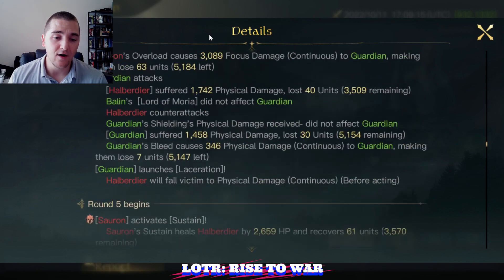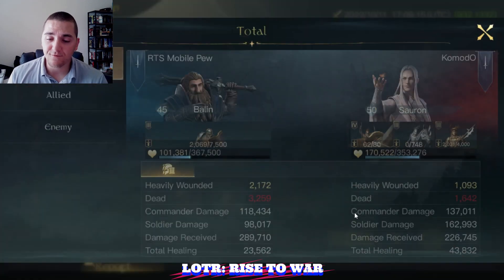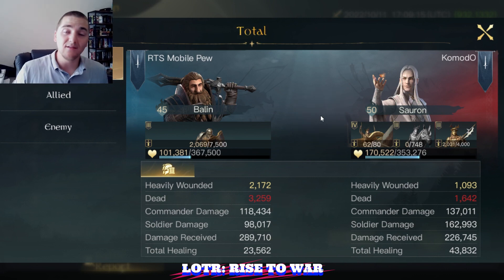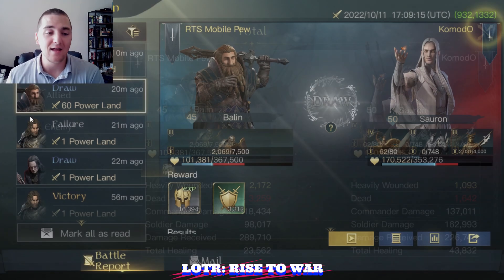The Halberdiers are continuing to chunk away. It was a good fight with a lot of back and forth. Sauron was able to disable two heals in round three — that is 10,000 healing I missed out on. But overall, a very nice fight — Balin against Sauron. I love it.